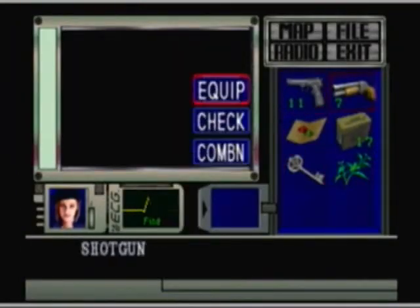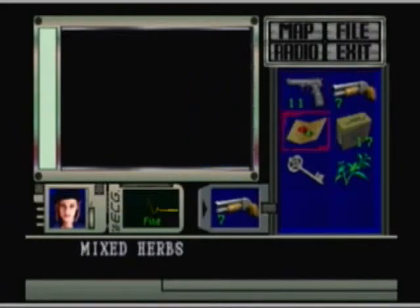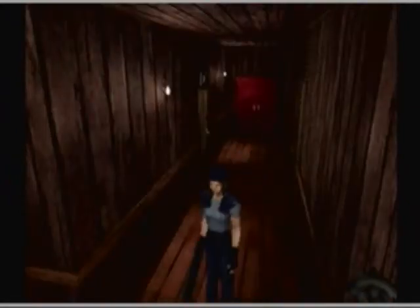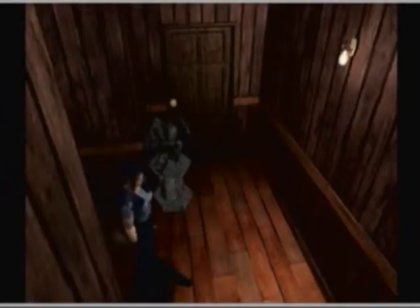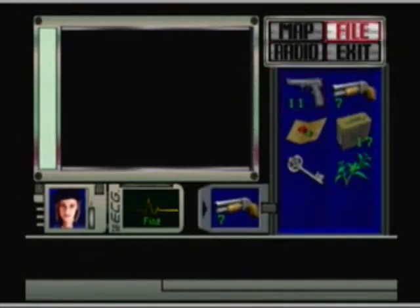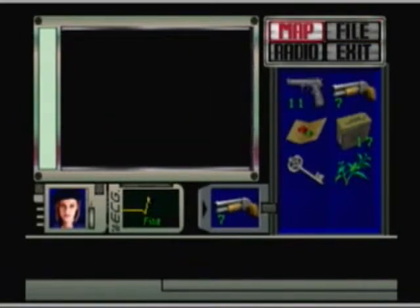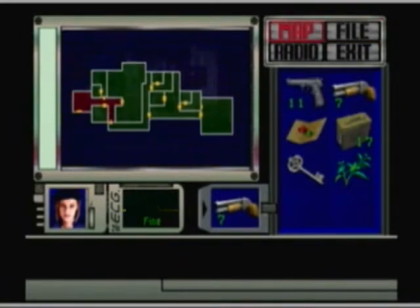Hey everybody, MasterDraggle here. Last time on Resident Evil, we used up our last ink ribbon, and we found Wesker, and we killed a giant plant using the compound that took me forever to figure out, because it turned out that all it was was a number puzzle, instead of being a color puzzle. Who knew? Not me.